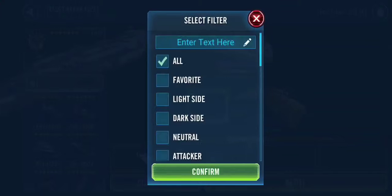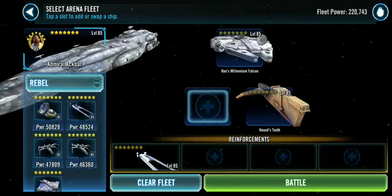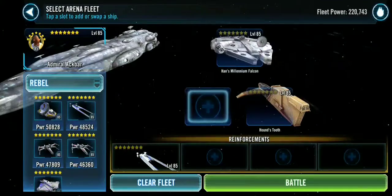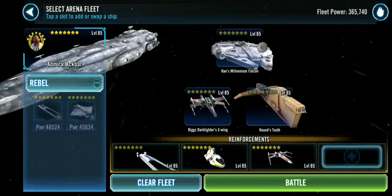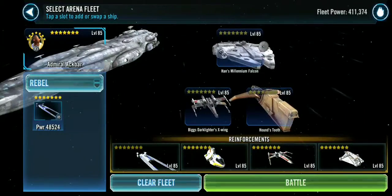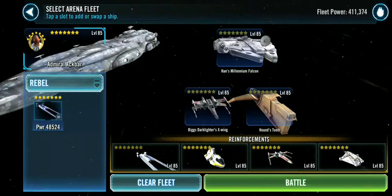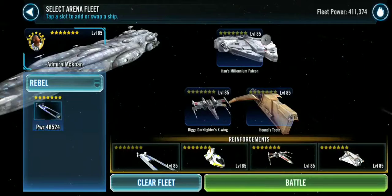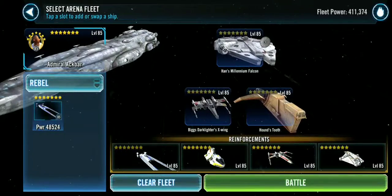You can really put any other Rebel ships in the other slots — it really doesn't matter. I think Bistan would be the best here, but I know most people don't have that, so I'm just going to run with the more standard. This is what most people would have, I think. Ghost is probably my favorite after Cassian, but Ghost's Phantom isn't necessary either. Pretty much anything would work. You could even put non-Rebel ships in there if you wanted.